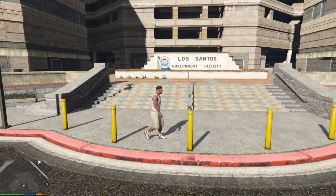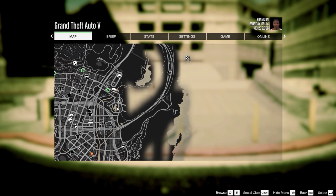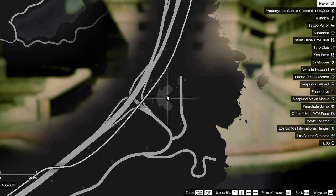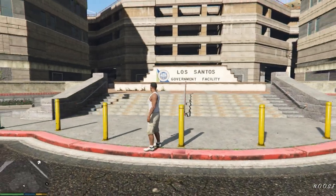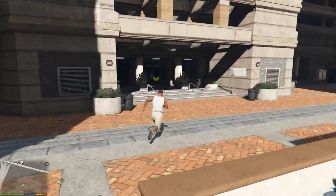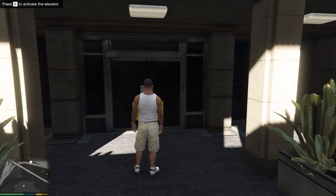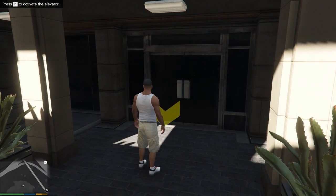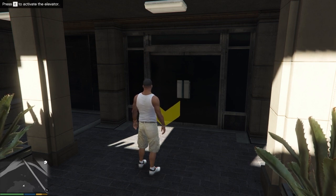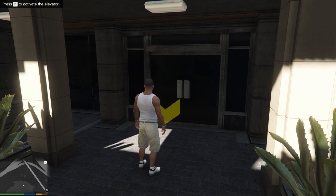To get this mod started, you need to come to the Los Santos government facility, which on the map is this little selection of buildings just off the highway. You need to be in the main parking lot, then head up these stairs and make your way behind the sign to the bouncing yellow arrow. Once you hit E to activate the elevator, you'll be brought into a mission select menu where you can choose where to send you and your squad of NOOSE SWAT team members.